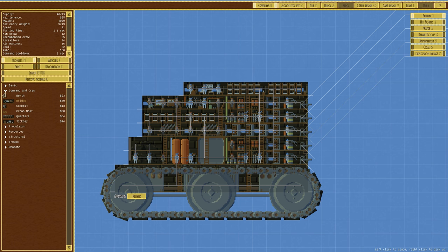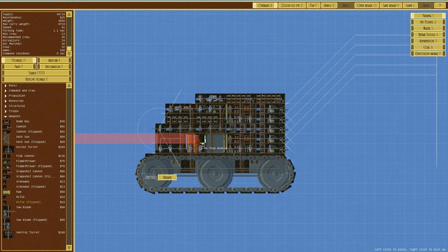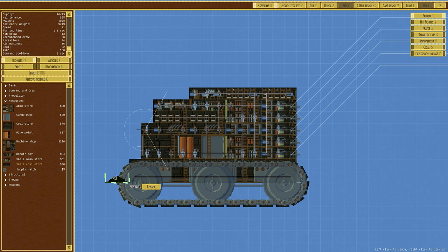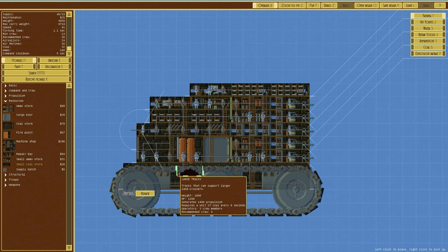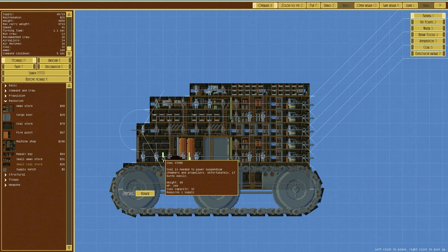We'll have a rifle flipped on the back - just in case something gets around the back we can still fight. If the front blows up we've still got a weapon so we're not defeated technically, even though in reality it's not going to do much. We've got coal - a unit every 8 seconds. We've got 32 coal capacity, so we're talking about four minutes. I think we'll be okay. Armor sorted.